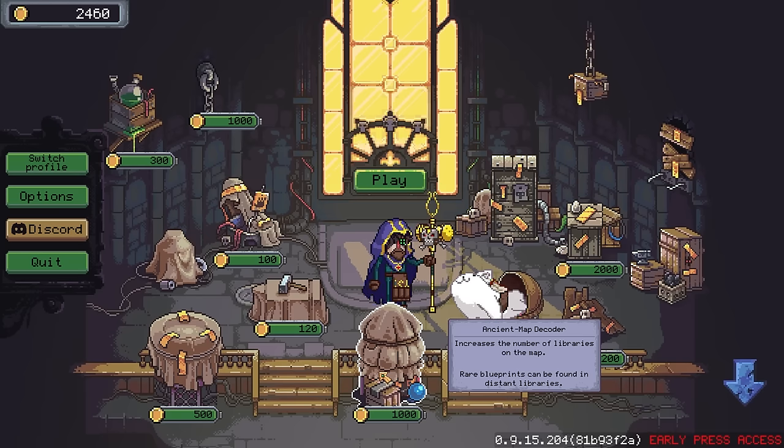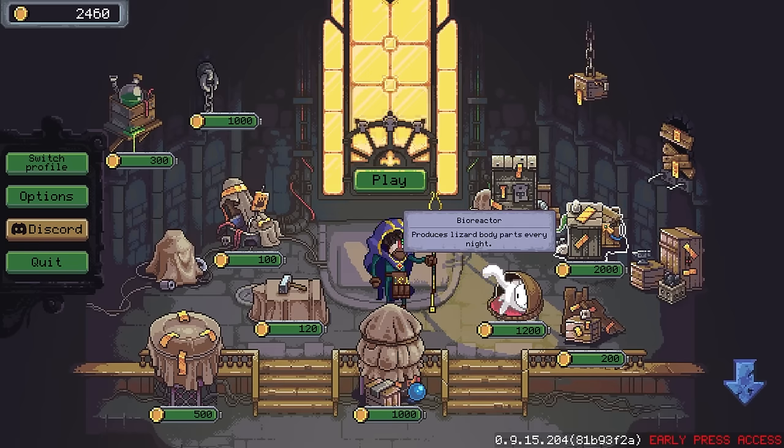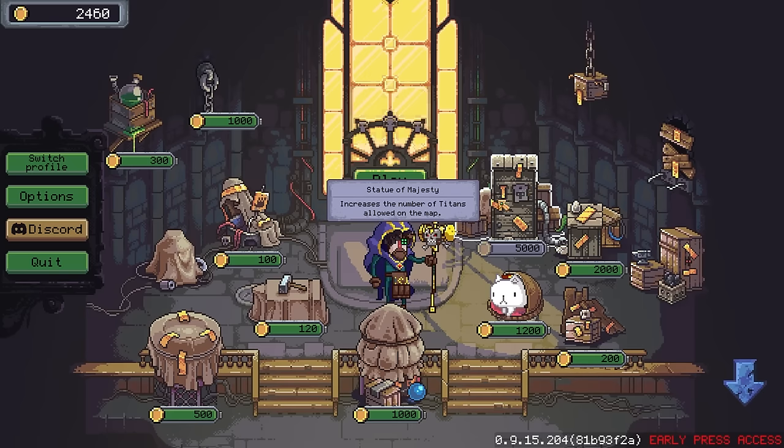Ancient map decoder — increases the number of libraries on the map. Rare blueprints can be found in distant libraries. Now we've also got the necromancer's table — produces bone body parts every night. And also got the bioreactor — produces lizard body parts every night. We can't afford the statue of majesty, which would increase the number of titans allowed on the map.